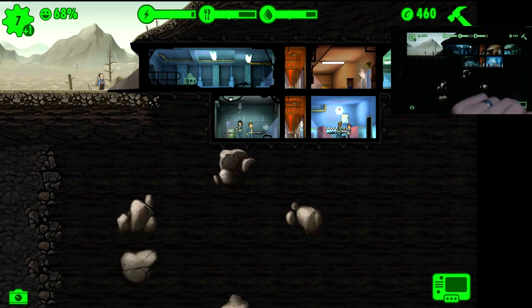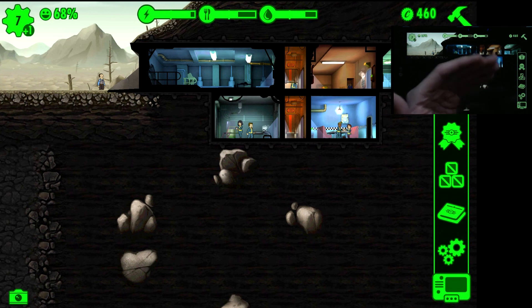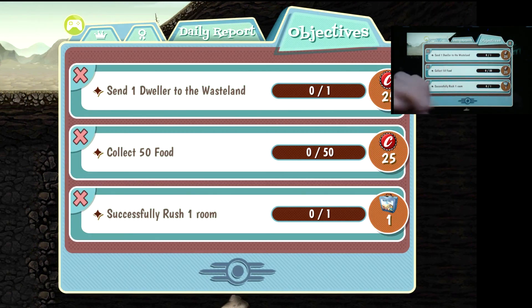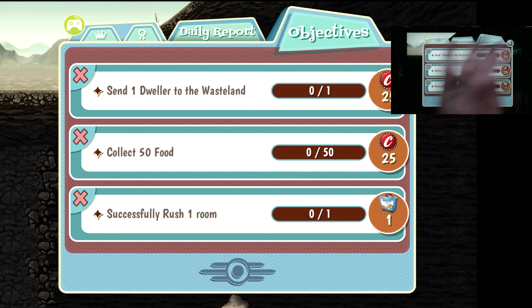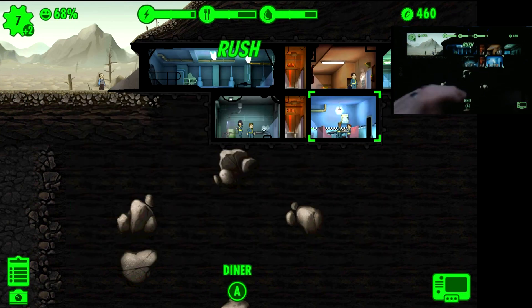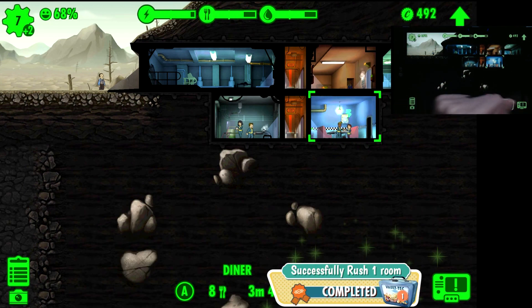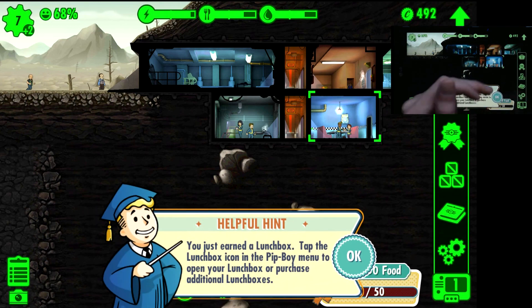Beyond that, I wouldn't throw money away on this game. It's a good game - don't get me wrong, it's fun to play - but everything can be earned by playing it. If you're going to play it, don't bother wasting money on something you can get for free. Here we've got the objective to successfully rush one room, and that'll give us one chest - one of the lunch boxes. Let's rush this room and see if we can successfully do it.